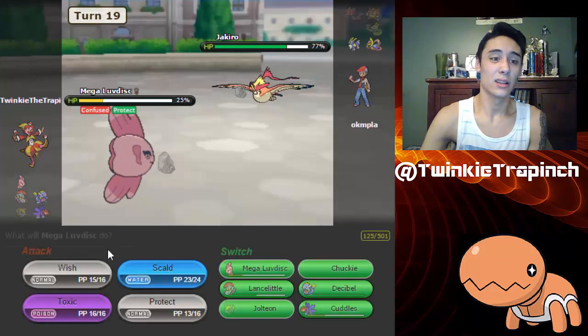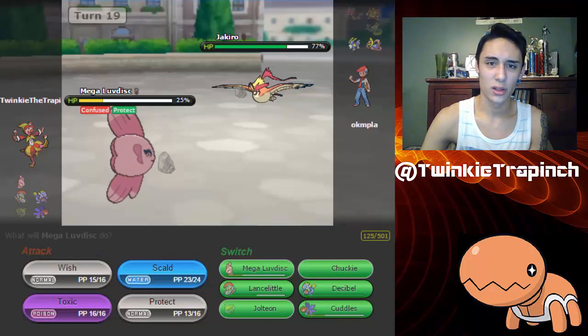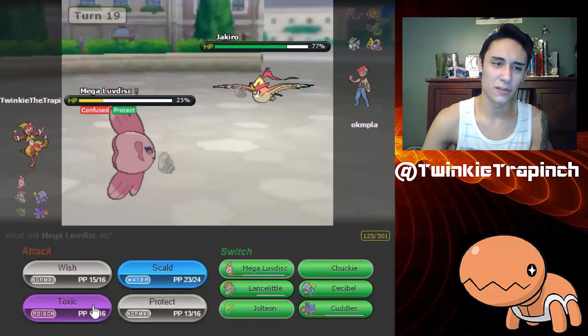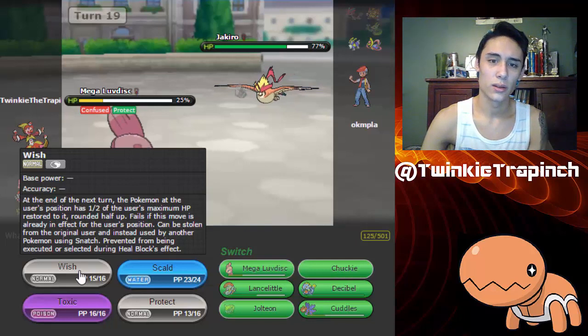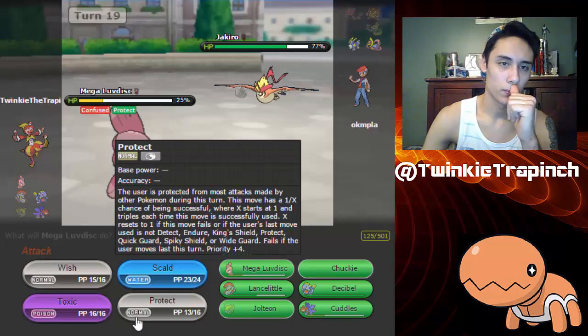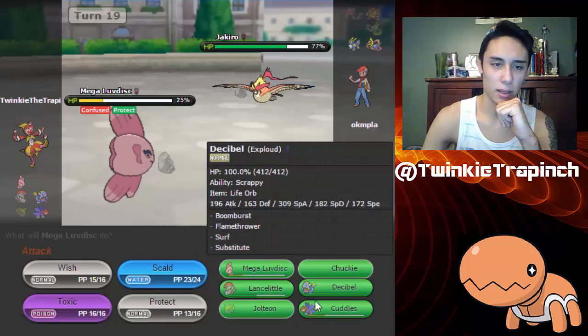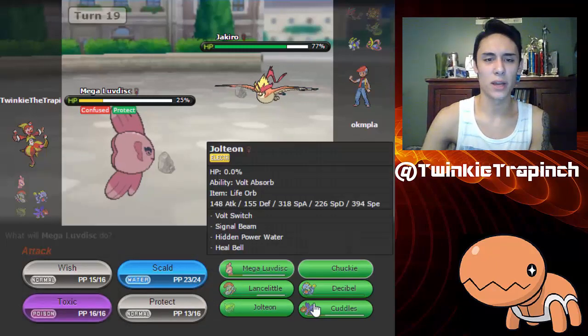Okay, so honestly thinking about my position here — wait, why did Wish go off? Jakiro used Hurricane, Mega Luvdisc is confused — oh, I hurt myself in my confusion. Alright, let me think... dang it, I think I might have lost.